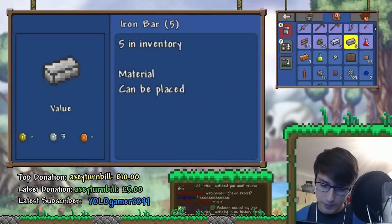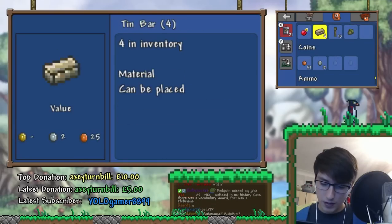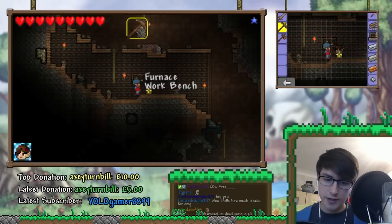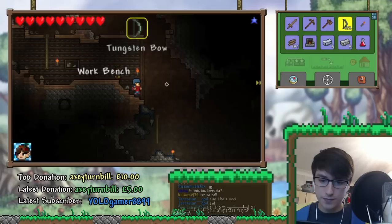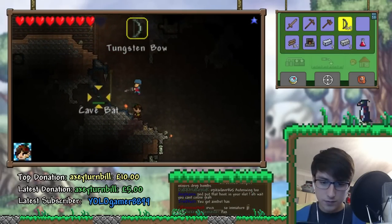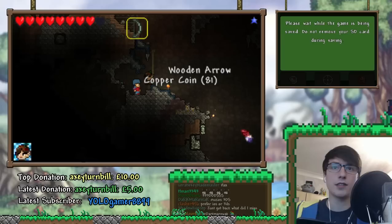Look at all the new recipes I unlocked! Did we get anything from that guy, any unique drops? Nothing too fancy. Let's make a hook then — there's a hook, getting that in our inventory, seems wonderful. Is there anything we need to get rid of? Dynamite's pretty useful. We'll go up to the surface later and figure something out — we'll probably make a house. I'm going to save the game, just because I don't want it to crash. When I was playing this throughout the week, it was crashing, but that was on an earlier build.